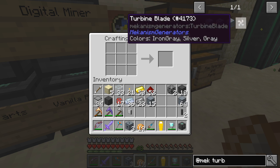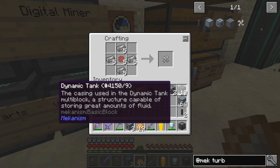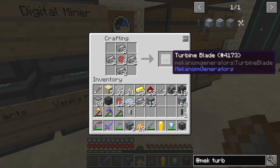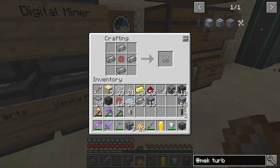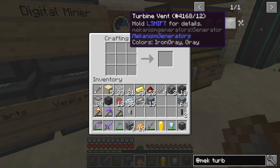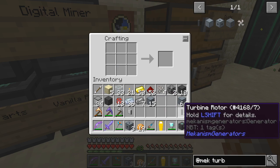The next thing we need to do is make these — we need two of them, so we need six... I've actually got enough to make two of those. They do sort of stack, though they don't always. We'll also need some blades — we need four of those, because you can put two per rotor. And we need some turbine vents, quite a lot of those actually.